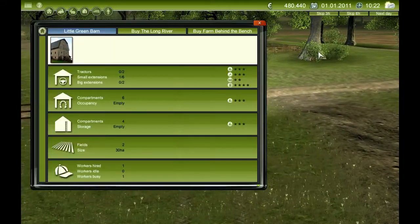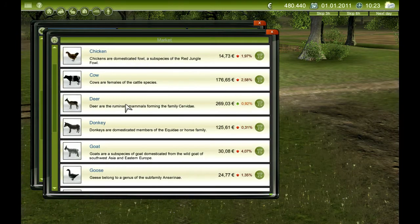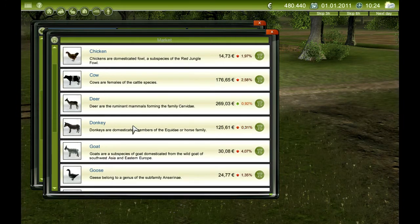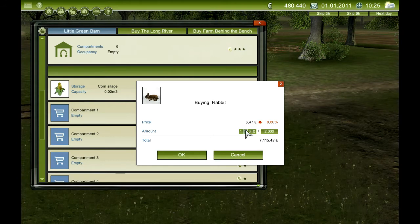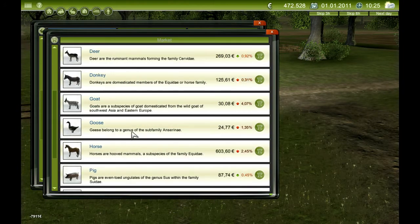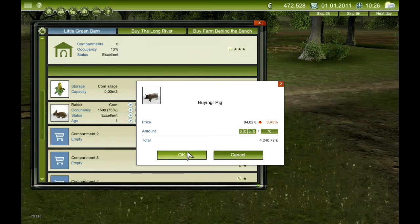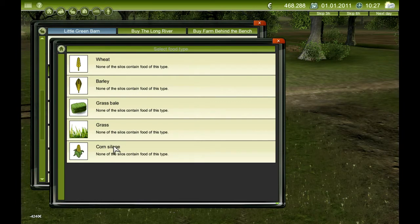We're also going to buy some animals. I'm not quite sure what we should buy — look at that, two deer! I think rabbits — we earned quite a bit of money from the rabbits last time. We'll go 1,500 rabbits. And we'll also buy some sheep or pigs — pigs are cheaper, let's go pigs. We'll buy 50 pigs. So that's about twelve grand spent on animals — that's alright.